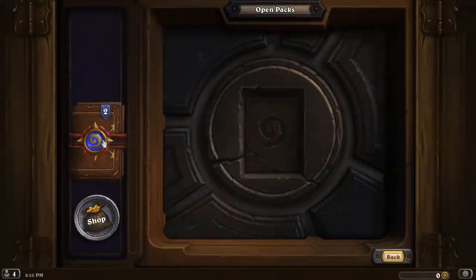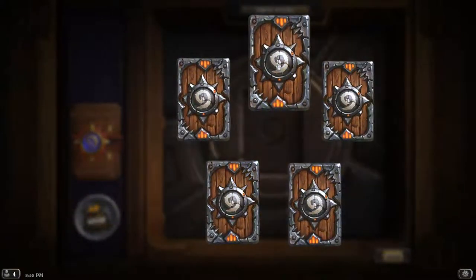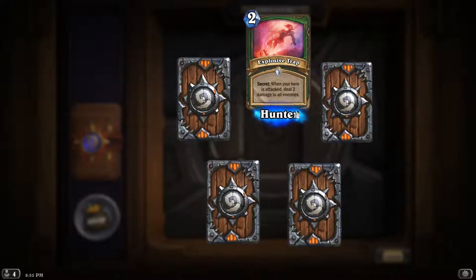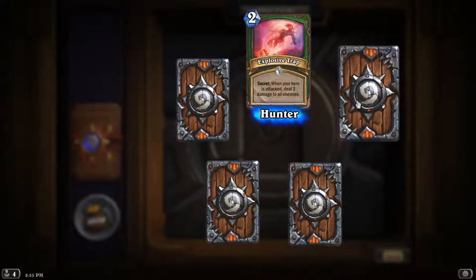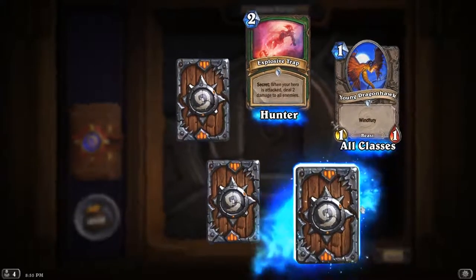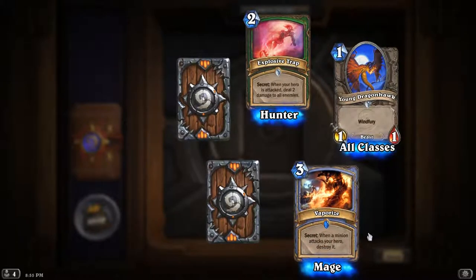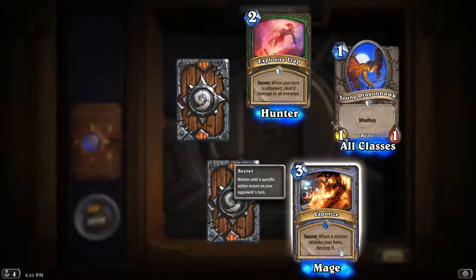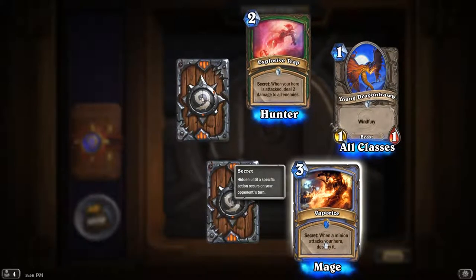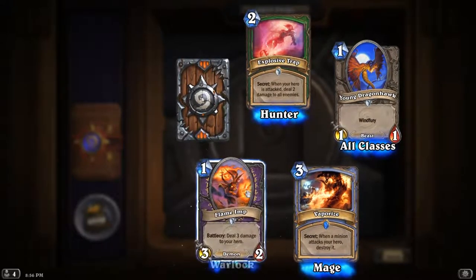And the last one — Flame Imp: deal three damage to your hero. Next, pack number two. Explosive Trap — when your hero is attacked, deal two damage to all enemies. Young Dragonhawk — Windfury, all classes. Nice. There it is — the rare: Vaporize, a Secret — when a minion attacks your hero, destroy it. Hidden until a specific action occurs on your opponent's turn. That's pretty cool. Flame Imp again.